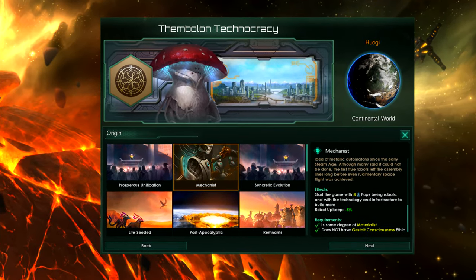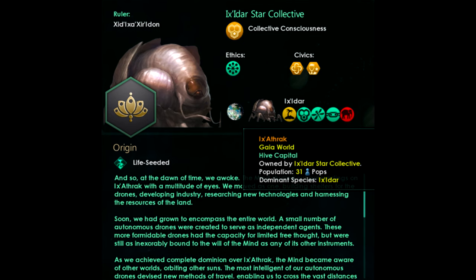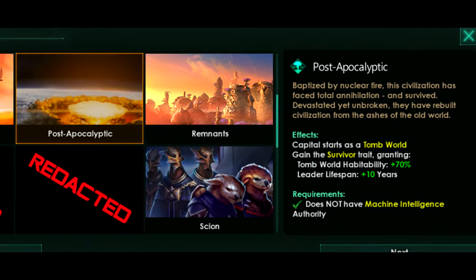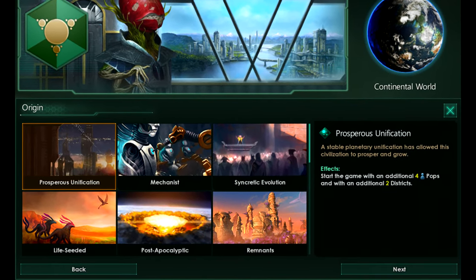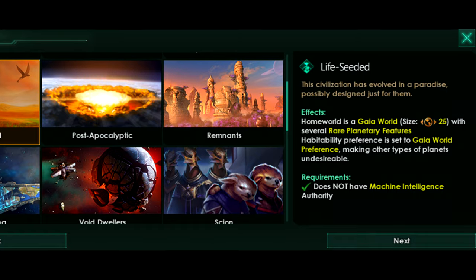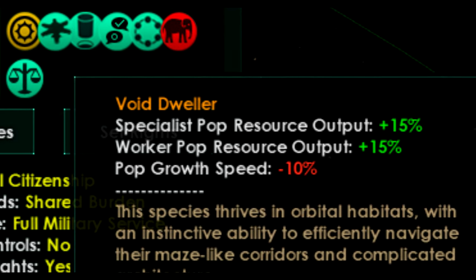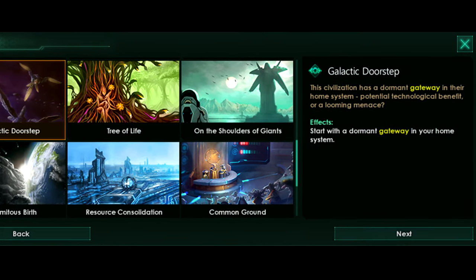Now we come to a really fascinating aspect of the new patch and also the expansion, and that is Origins. An Origin is your new starting civic that has a strong influence on the mechanics of your empire, determines its backstory, and can also add unique challenges to your game. As there is only one origin per empire, you can only pick one origin, but which origins you can pick depends on which DLCs you have unlocked — and of course there are also some free origins. We got a list of 18 origins and their effects which we will go through shortly.